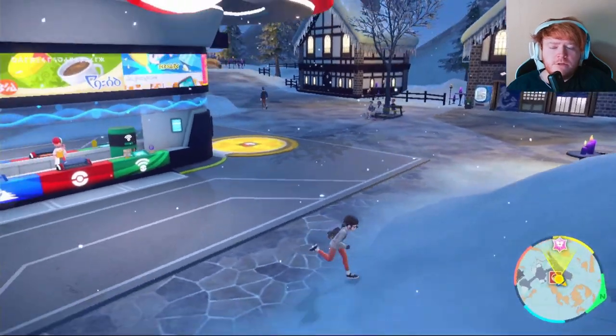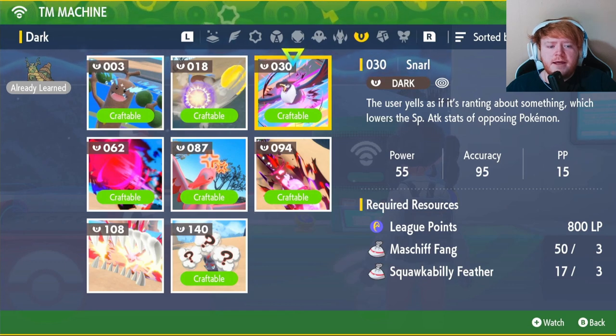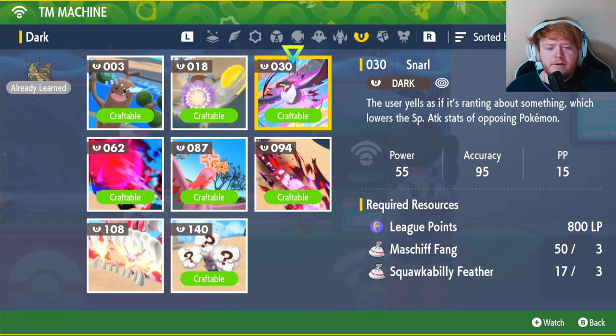If you don't know where to get TMs, you can come to any Pokemon Center — it's the green section, the TM machine. We're going to be learning TM 30 Snarl first. We will need 800 LP, three Mightyena Fangs, and three Squawkabilly Feathers.